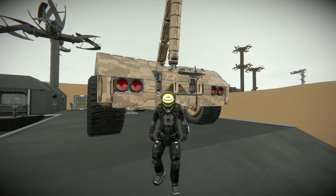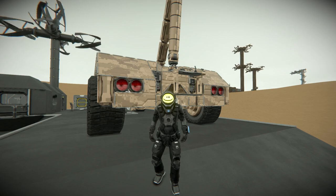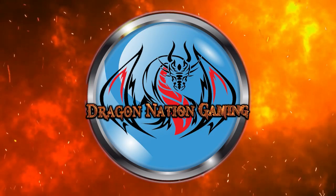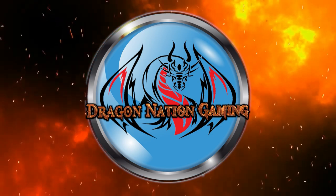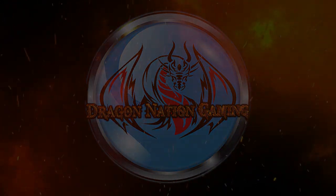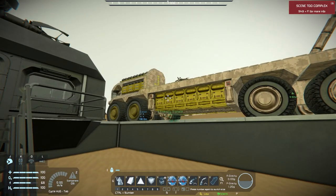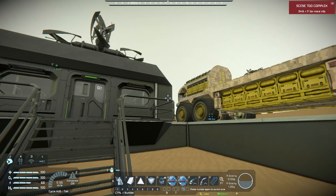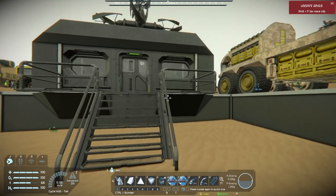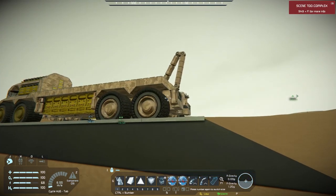And we need a crane so that way we can go ahead and start salvaging some items. As you can see, I already built it. We might go into creative so that way we can test a few things out. So last episode, we were working on the Dragon Wagon — we were trying to get it built, and we also built a base. I did a redesign just a little bit, and the Dragon Wagon is finished, complete with crane.